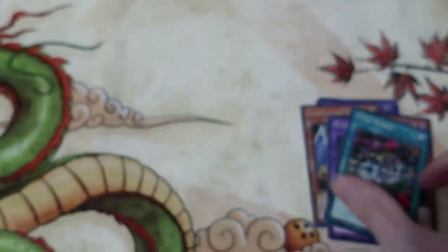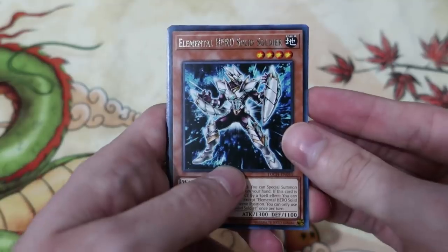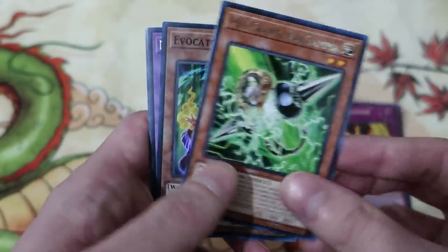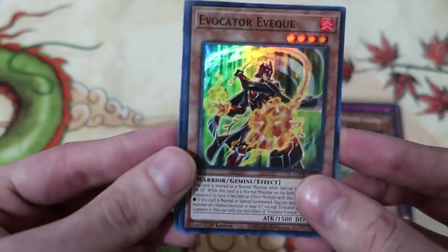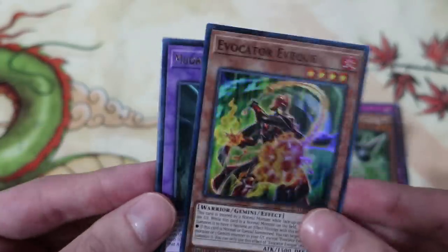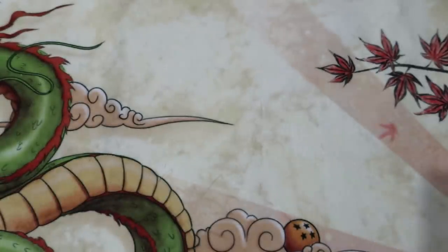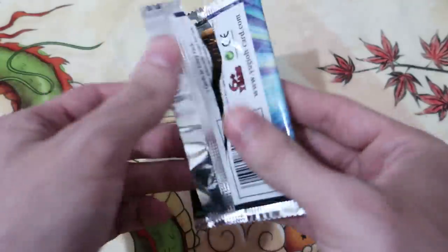Mud Dragon and another Toon World. Oh man, now we're whiffing. Focus, you piece of shite! Solid Gemini, Psychic Frame, Evocator, Mud Dragon, Sacred Soldier, and another Pot of Desires — man, working that second playset of Desires. I'd rather get a playset of the shiny one though, so I can go make money.